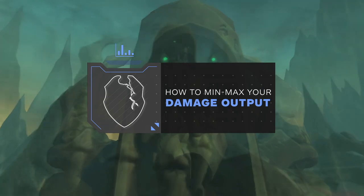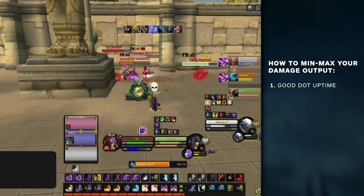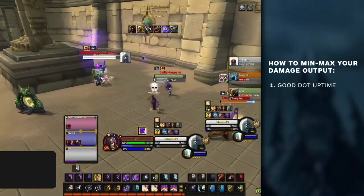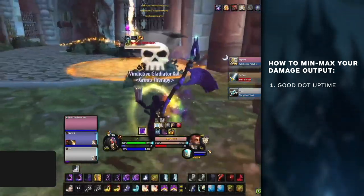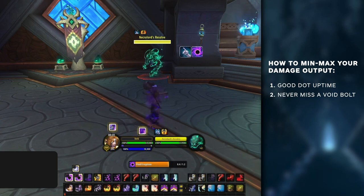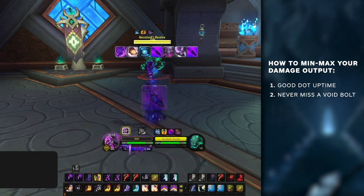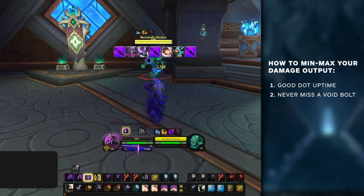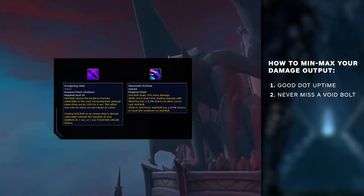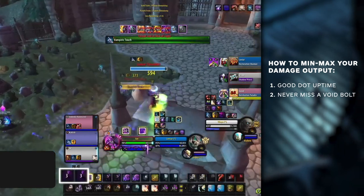Now that we know how to burst and deal sustained damage, how do you push your DPS further? The number one most important thing is dot uptime. Your dots make up essentially all your consistent damage overall. Making a conscious effort to always have them on targets you're pressuring will greatly improve your damage. Tools like Damnation and Unfurling Darkness make this very easy. It's also important to never cap on Insanity and always spend it on Devouring Plague. The second key tip: never miss a Void Bolt cast. The general Shadow Priest rotation inside Void Form is always 2 globals, Void Bolt, 2 globals, Void Bolt, continuously until it ends.